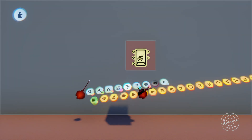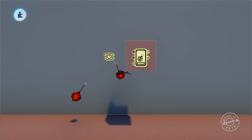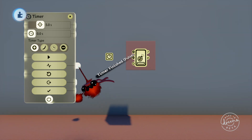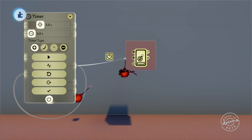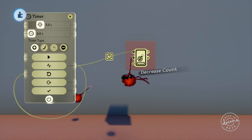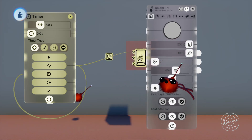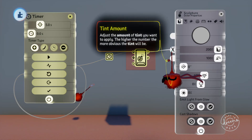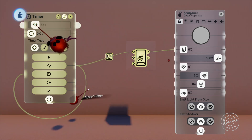If we pull out a timer here and make it reset itself when it's completed, just like we did in the timer tutorial, and plug the counter completed output into the wall color, you'll see that as the timer increases the progress bar fills up and when it's full it outputs its signal.